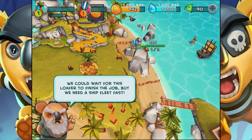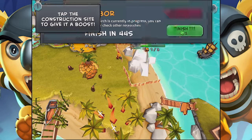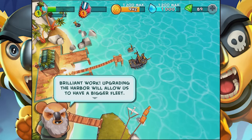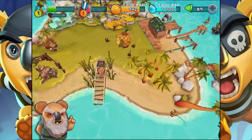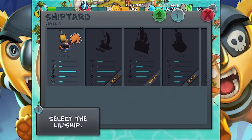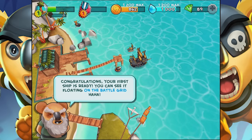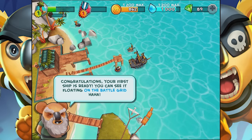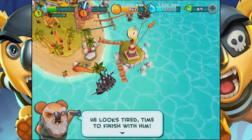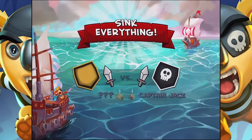We could wait for this loafer to finish the job, but we need a ship fleet fast — so tap on it, give it a boost, finish it for one little coin. Upgrading the harbor will allow us to have a bigger fleet. Now let's build our first ship — tap the shipyard, select a little ship and build it. That's costing just coins. Congratulations, your first ship is ready. You can see it floating on the battle grid. He looks tired. Time to finish him — that's a pirate. Tap the fight button. Fight!